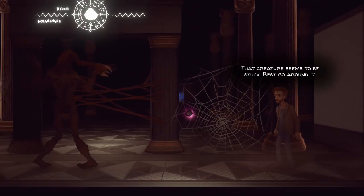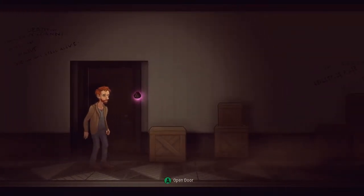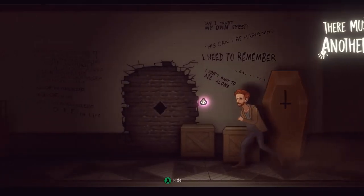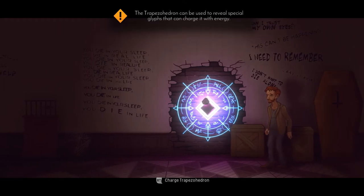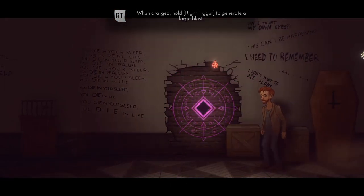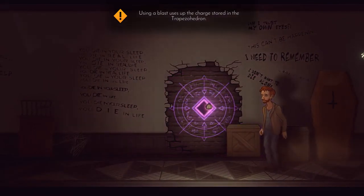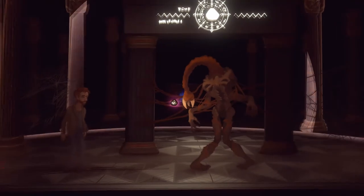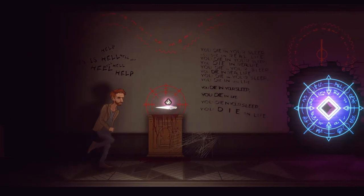Running through that door activates what we refer to as phase two of the tutorial. You can see the tutorial beast is trapped and the player has to figure out a way to get around it. Right here we're about to teach one of the main mechanics — there are special glyphs you can find within the game where you can pulse to reveal them, and then you can charge the trapezohedron. By holding down the pulse button you can perform a blast, which can be used against enemies and may have some other uses as well. So here you do a blast to stun the beast and run right past it. You can see some handprints go along the ground as a visual guide, and generally we try to provide visual and audio cues to push the player around.